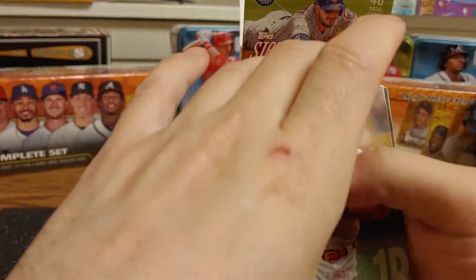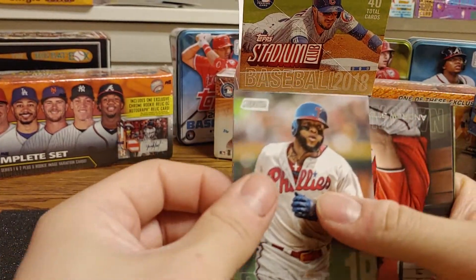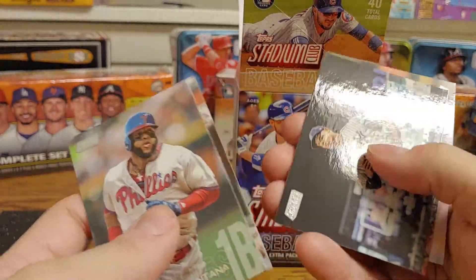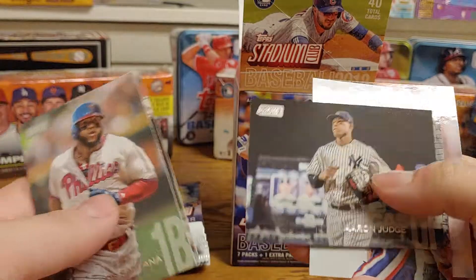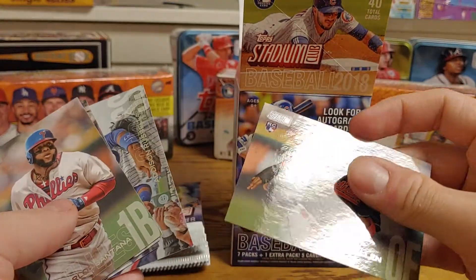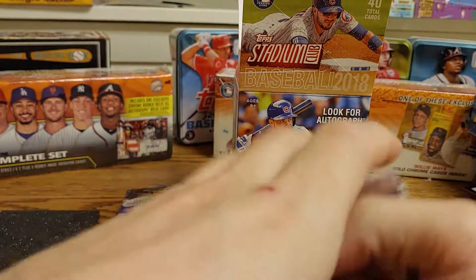All right, so we start off with a Carlos Santana. We got an Andrew Stevenson rookie card, an Aaron Judge second year card, an Addison Russell, and then a Greg Allen rookie card.